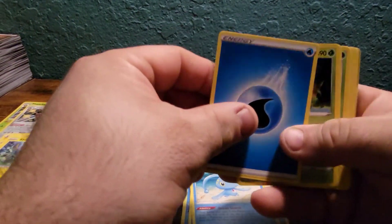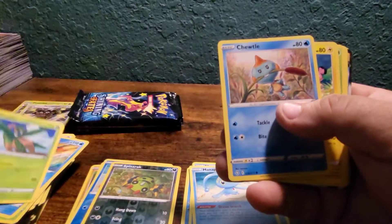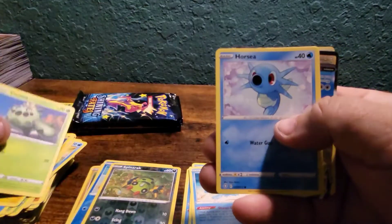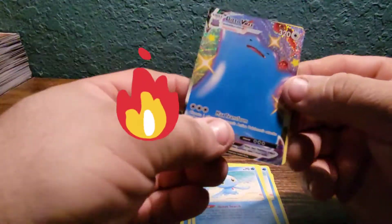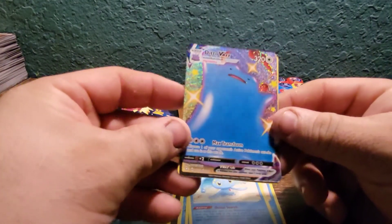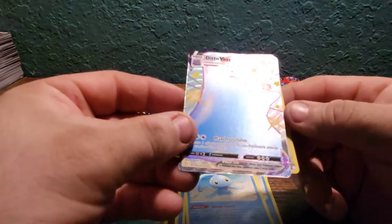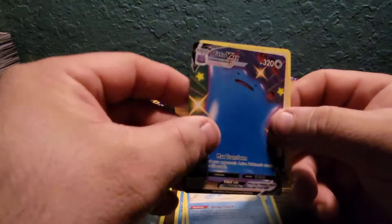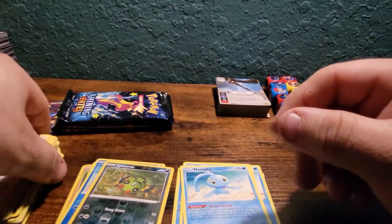Water energy. Flotzel, Flotzel, Tropius, Chewdle — pretty cool, we got Cacnea, Horsea, Qwilfish — and the upside-down shiny Ditto V-Max, and that is a beautiful card. Very nice, look at the shine on that. And then Boss's Orders — that's why I got it, Boss's Orders.